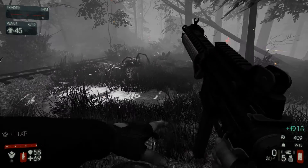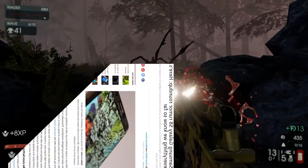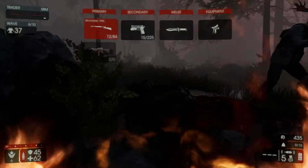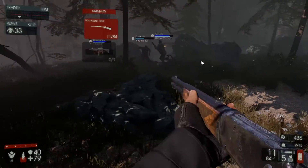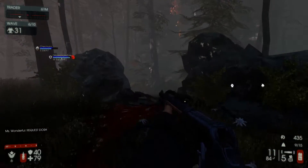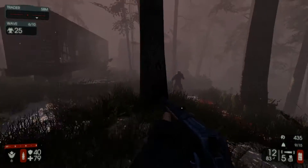Moving on to tech news, the Galaxy S8 hasn't been officially announced yet, but some pretty solid rumors are coming to light. The screen is expected to stay at 1440p with a Quad HD Super AMOLED display. The two versions of the S8 are expected to be 5.7 inches and 6.2 inches, which exceeds the 5.7 inch Note 7. Apparently all of the devices will include that edge look with the dual curved screen. Samsung has also announced that the S8 will come out a bit later than usual this year.